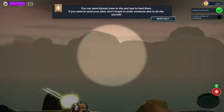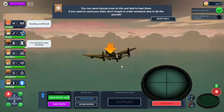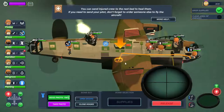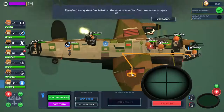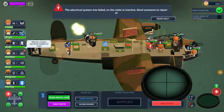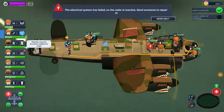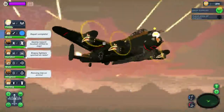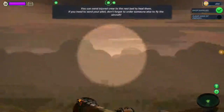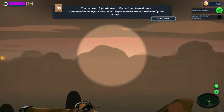Our objective is now to clear the area of enemies, most likely to protect our downed pilot. Who's hit? Nobody's hit — but the electrical system is down. Pretty soon we'll get our front gunner back. There was a fire but it went out — good lord.